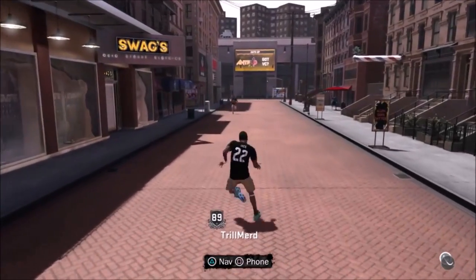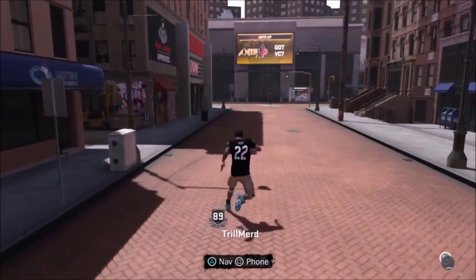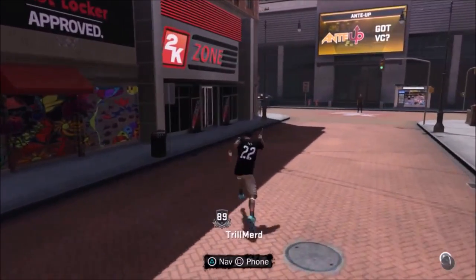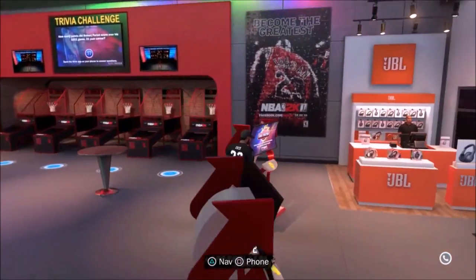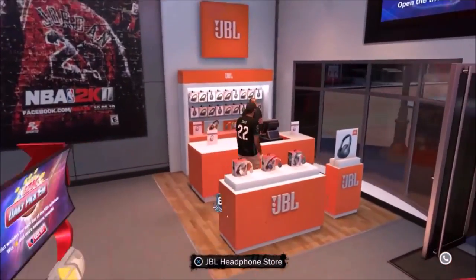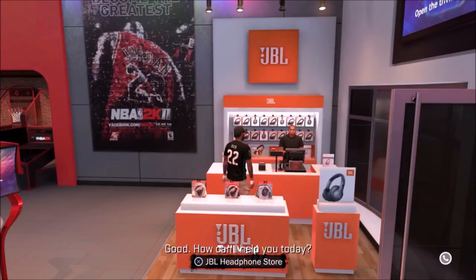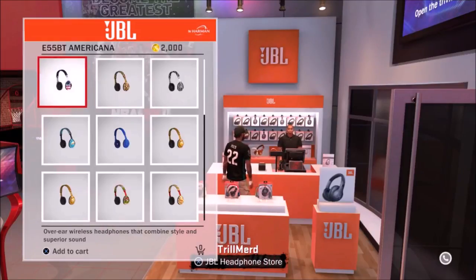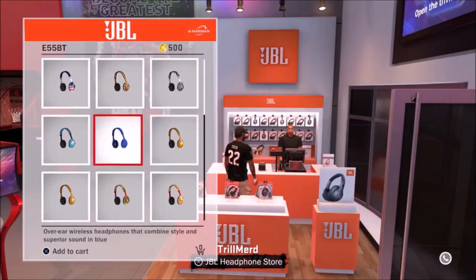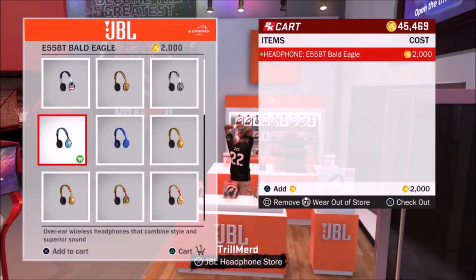Once you've got your whole fit planned out, come all the way down to the 2K Zone on the left and go inside. You're gonna talk to the dude in there — that's where you finish the glitch. Go over to the little dude in the corner. Open up the phone store, pick a headphone — it doesn't matter which one you pick, just pick anyone. Then do the same process: add it to your cart, wear out of the store, back out, and click yes.